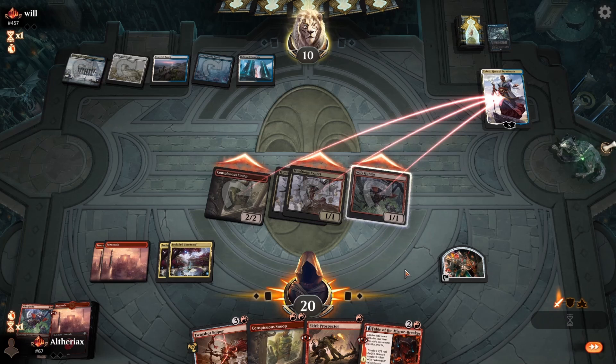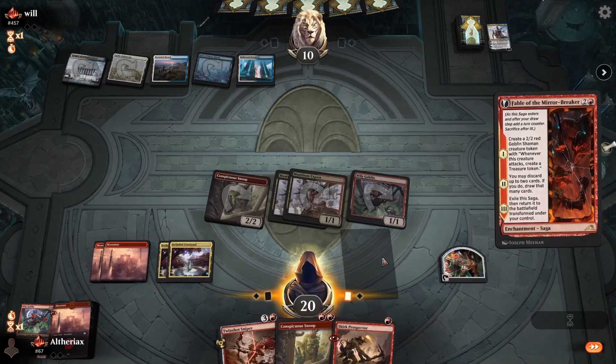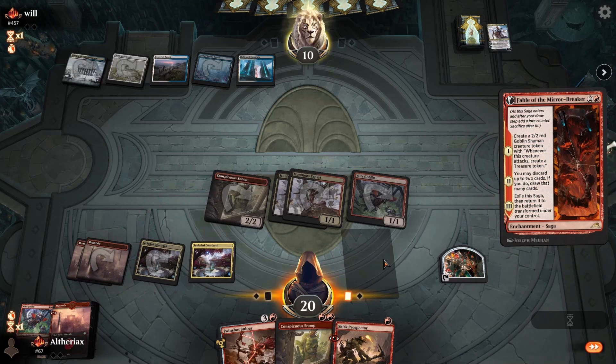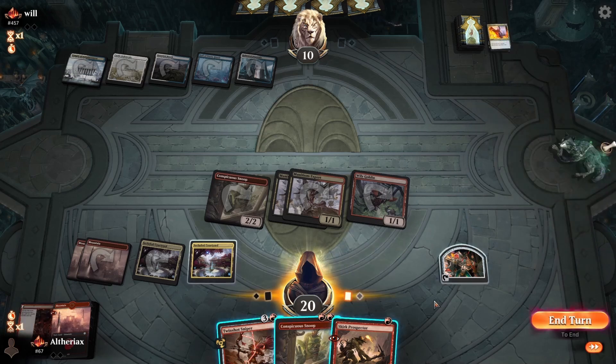They're obviously thinking about it. If they have March of Otherworldly Light they have to exile a card at least since all our creatures are at least two-drops. They'd likely use it to take out Snoop - pay two mana and exile a white card to exile it. But they don't have anything! We get to take down Teferi straight away - great. Then we play Fable. They have Veto sure.